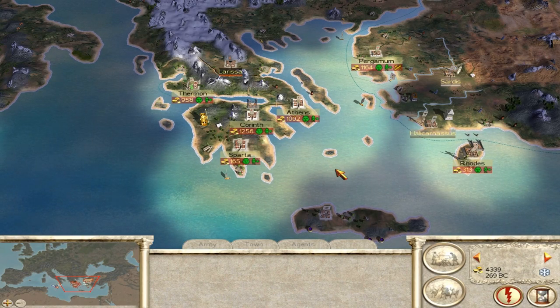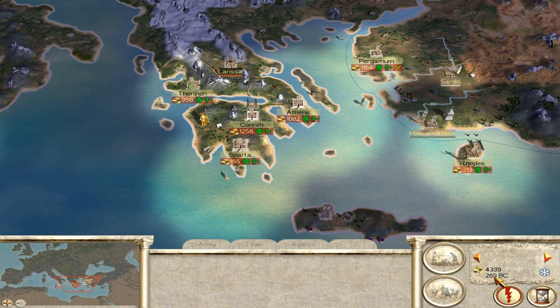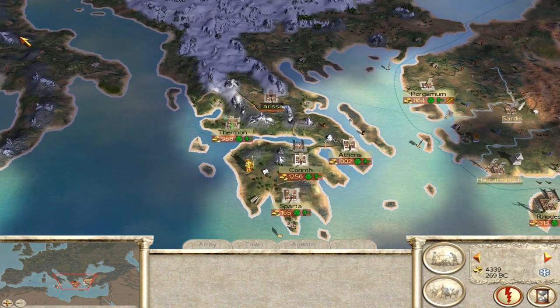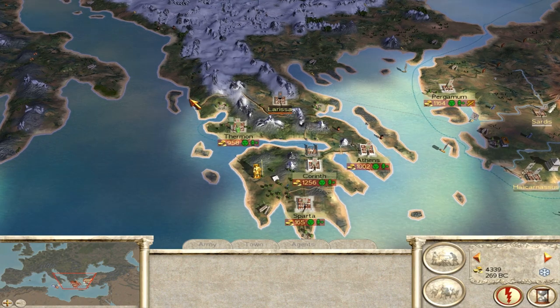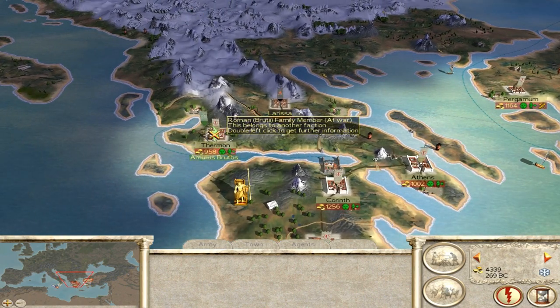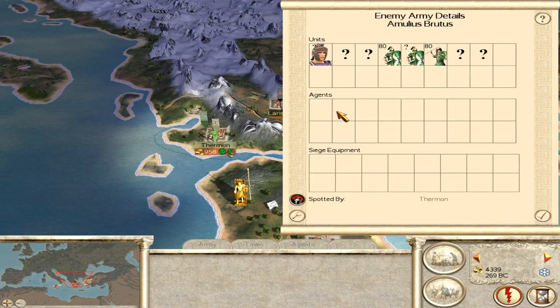Let's play Rome Total War. In the winter of 269 BC, part 3, we continue the campaign with the Greek Cities. The most urgent concern is this army of Brutii here next to Thermon.